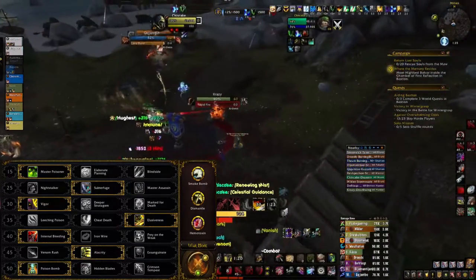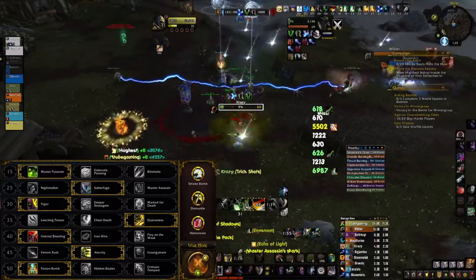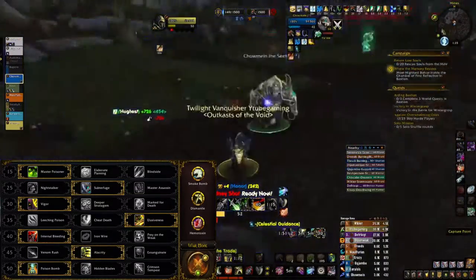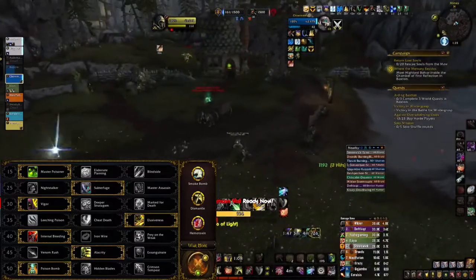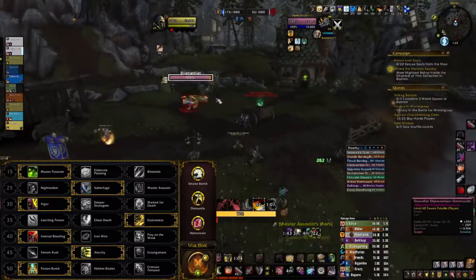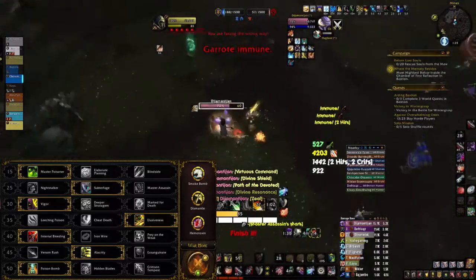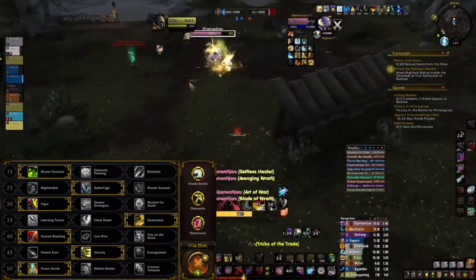Because we already have Wild Seeds from our Covenant, and Cheat Death would just waste our potential as an Assassin. In the next row I will go for Internal Bleeding, because it applies a bleeding effect on the target for 6 seconds and gives more energy regeneration. For the level 45 talent I am taking Alacrity, because it gives 20% haste for 20 seconds and stacks up to 5 times.